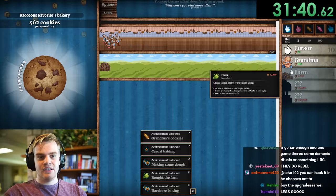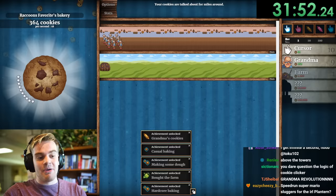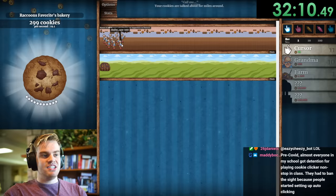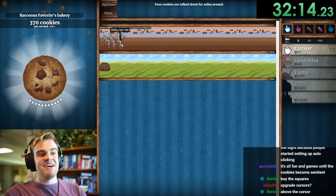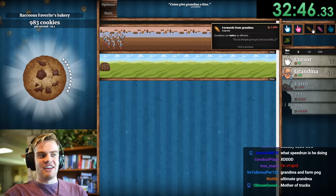We'll keep getting more grandmas and probably want some more farms. I don't know the exact ratios that are most optimal, but we'll figure it out. Look at that farm go. Our army of grandmas — she's a hundred and still going strong making cookies, that is devotion. Grandmas are twice as effective now, which is very good. We're getting an upgrade for our grandmas because they are growing strong. This is where the fun part starts coming in.